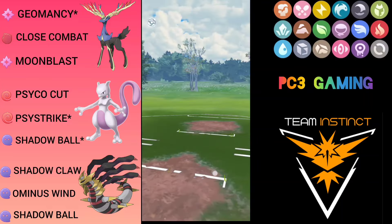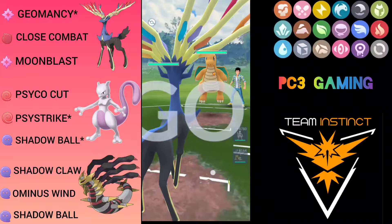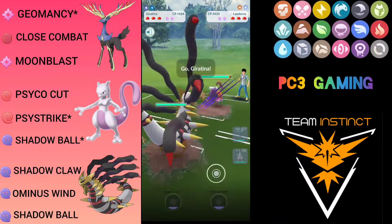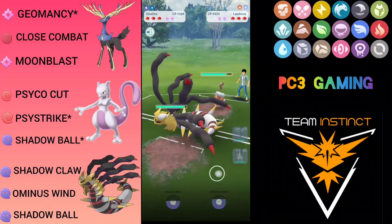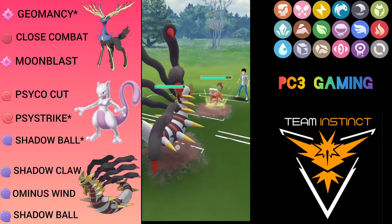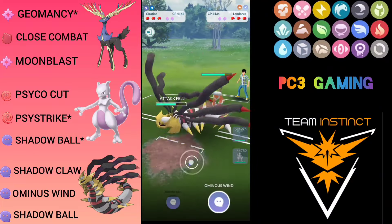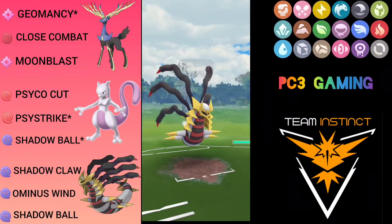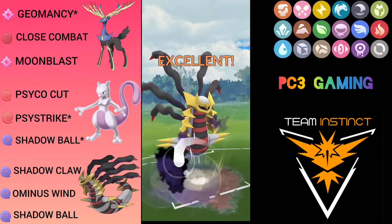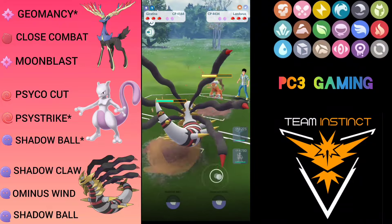Let's hop into the next match. Zerneas vs Dragonite — a very good lead. I farm up and he comes with Landorus. I was a bit slow on the swap so I came in with Giratina. I think the opponent can outpace me with Sandsearstorm and continuously drop my attack. I go for the Ominous Wind bait — let's see if he calls it. He calls it — a very good call by the opponent.